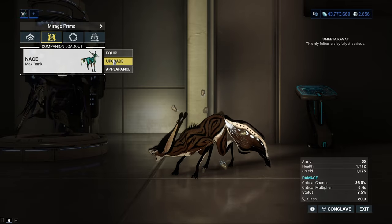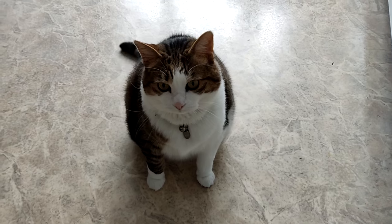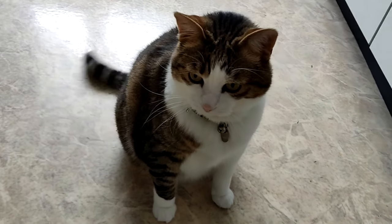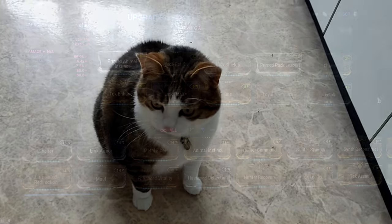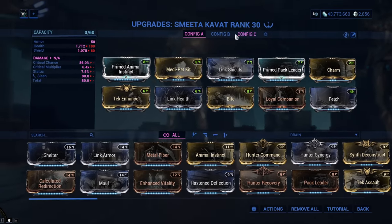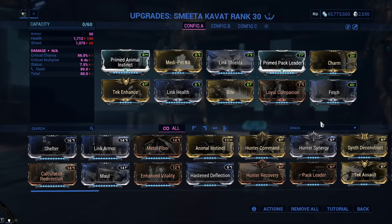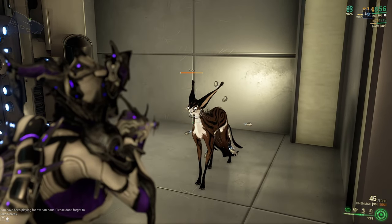We have gone over all the Kavat breeds. I usually use my Smeeta Kavat called Nace. This is the build I have on him - it is a 7 Forma build which is quite expensive but quite good. I can easily take him on a Steel Path mission and he is absolutely fine.